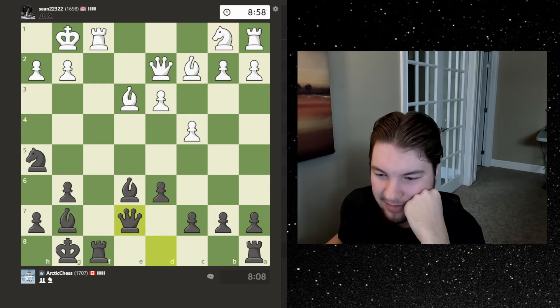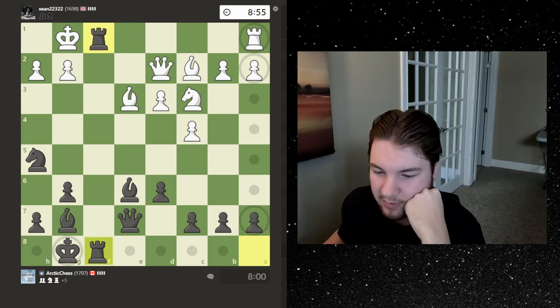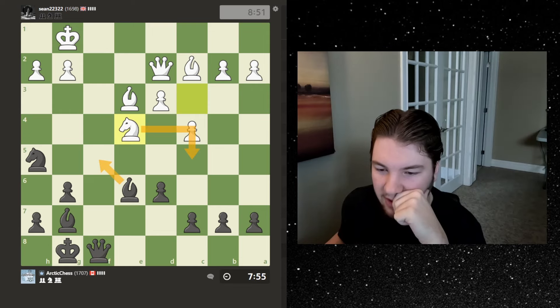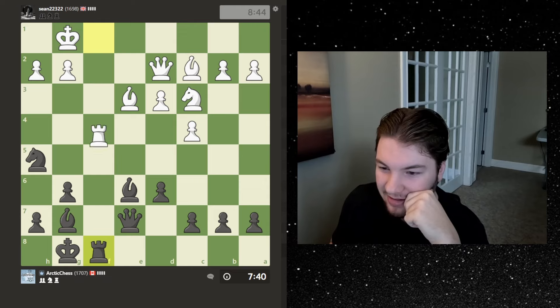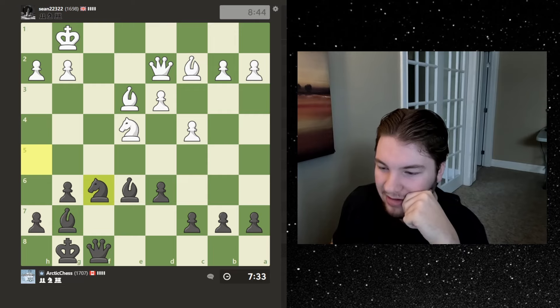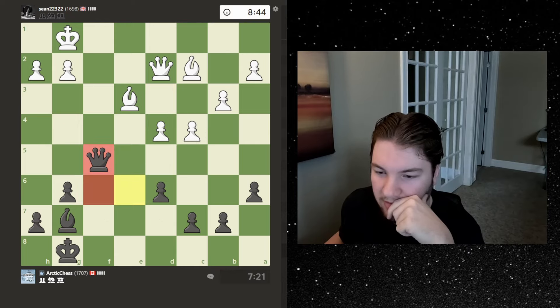Let's go queen e7 just so my rooks are connected. I'm kind of pinning myself but that's okay, there's nothing to be pinned to yet. Did he just do the same move? Yeah he did — why is he trying to draw already? I'm just gonna trade rooks. Let's try to trade, I can go here but I'm just gonna go here and threaten to win this pawn. Also this has been hanging for a while.